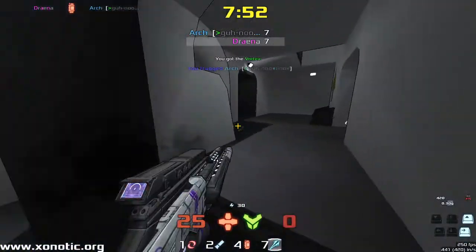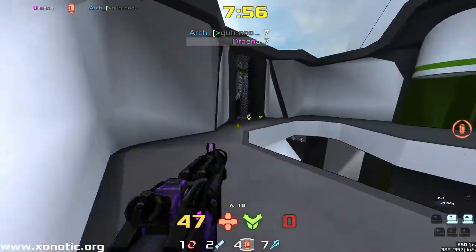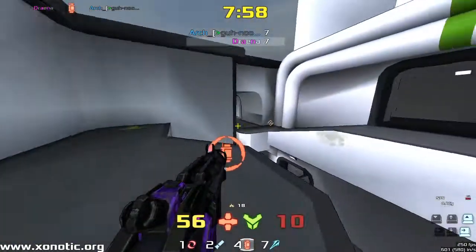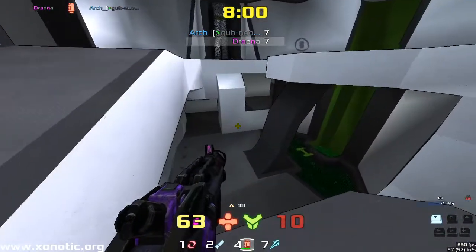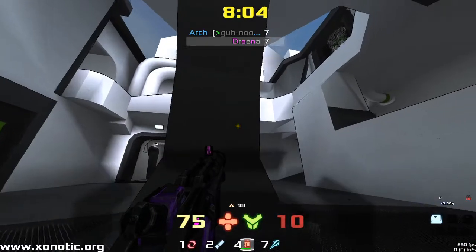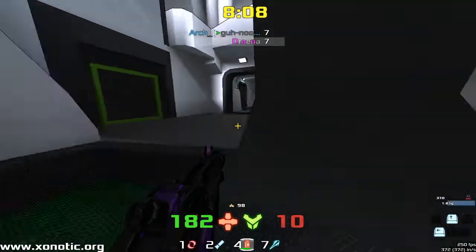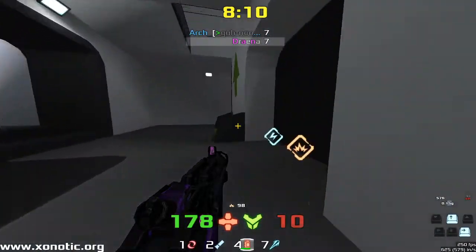Beautiful shot jumping up from Arch there, finding himself in the air, raining down terror onto Drainer. Drainer evens everything up with two minutes left to go. Arch went up in the air and Drainer with the Nex would have had a better time to hit Arch who was up in the air — more predictable in the air.